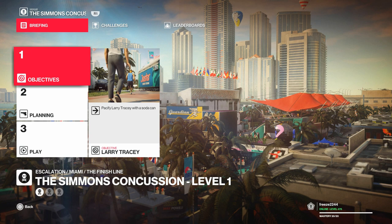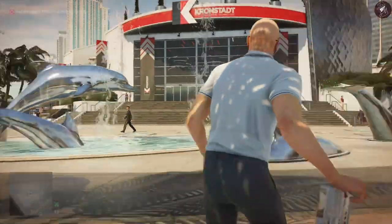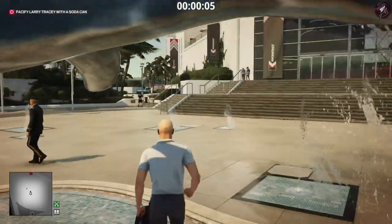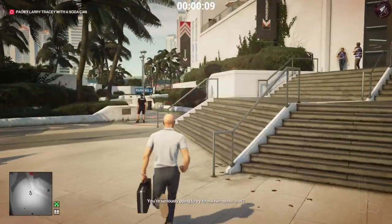For level one we need to pacify Larry Tracy with a soda can, and it's a relatively simple level. I'm going to bring along my briefcase — inside the briefcase we're going to bring the Kalmer tranquilizer pistol, a lock pick, and any pistol you want. We're going to start at the dolphin fountain location. From the very start we're going to pull out our tranquilizer out of our briefcase.